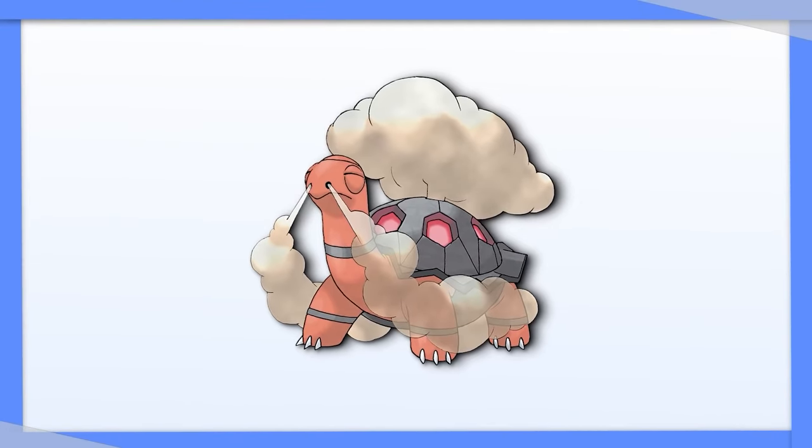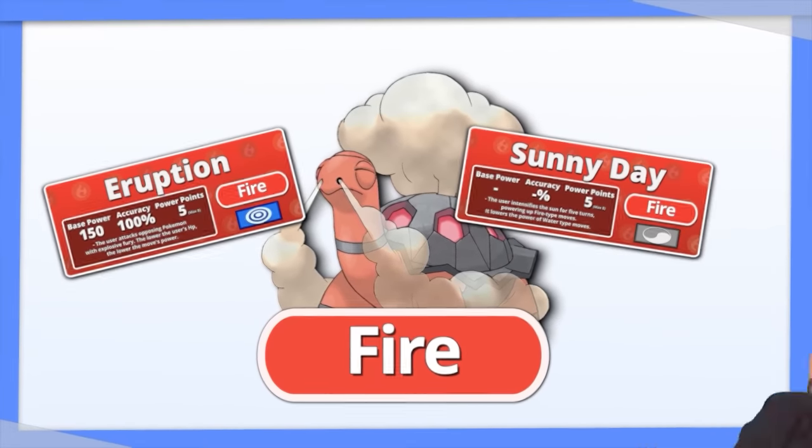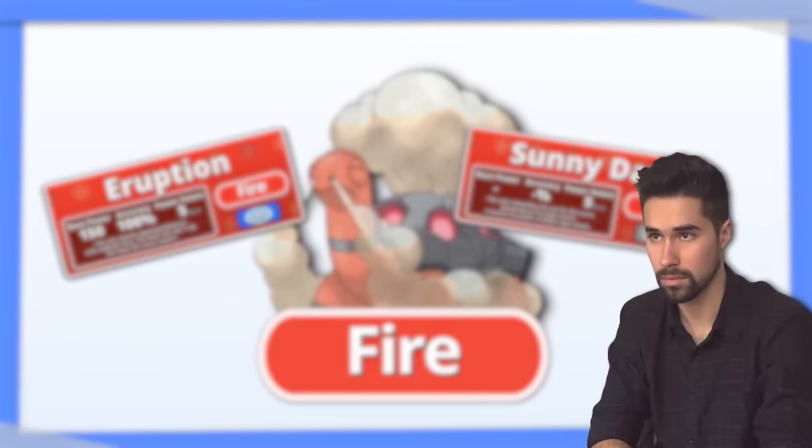Torkoal — cut and dry. Tera Fire. Eruption in the Sun is one of the strongest attacks in the game, and you can make it even stronger? No question.